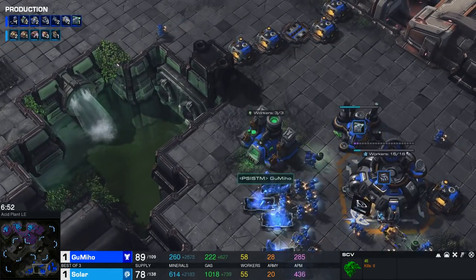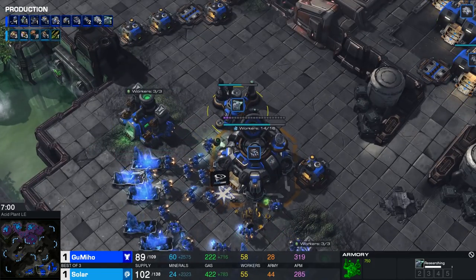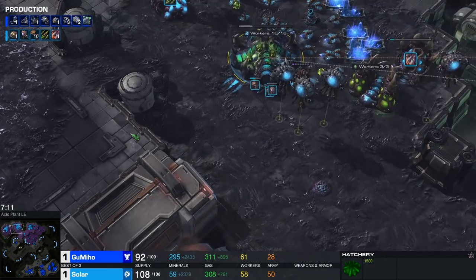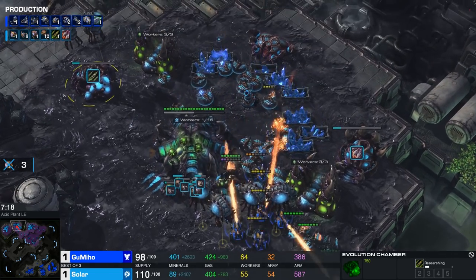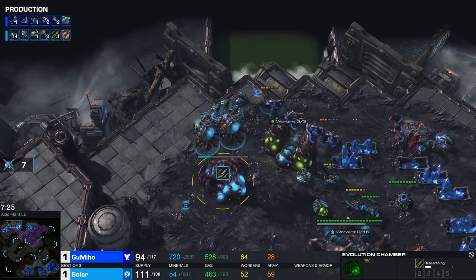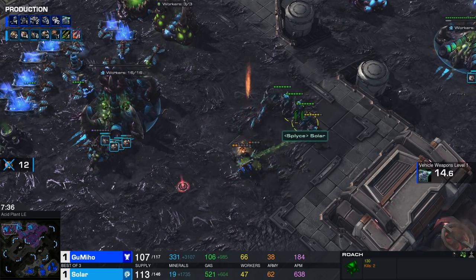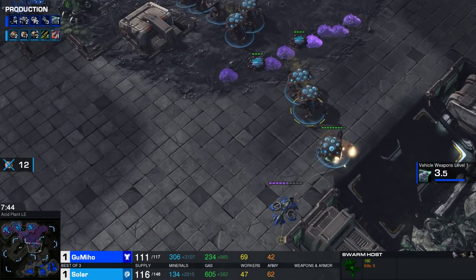Solar is feeling the heat — he knows he's going to be behind economically and needs to get units out to deflect Terran aggression. He decides to go for Swarm Hosts, sticking around on Roaches with plus one upgrades. But once again the Hellions are coming into the mineral line — three more drones fall almost immediately. A couple of Hellions die too, but these units are exploitable and he doesn't really need them. That's 12 additional workers lost. Solar is forced to make a response — desperately trying to squeeze out workers and going for a bunch of Swarm Hosts to defend against all of this aggression. We are now 8 minutes in and we haven't seen a quick Hive or fourth base like in game two. What we have seen is a lot of roasted drones.